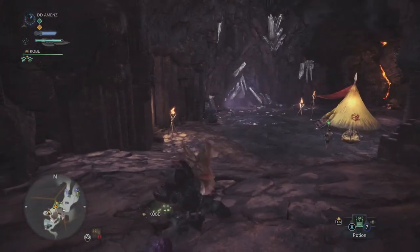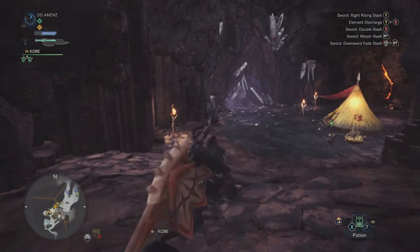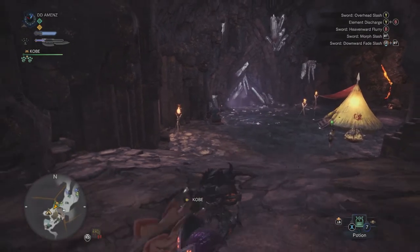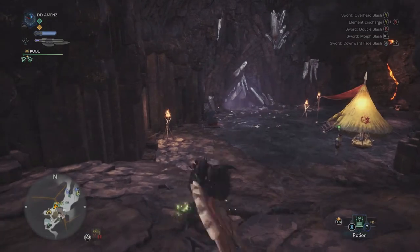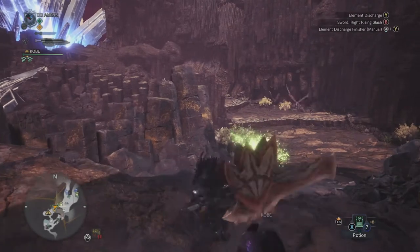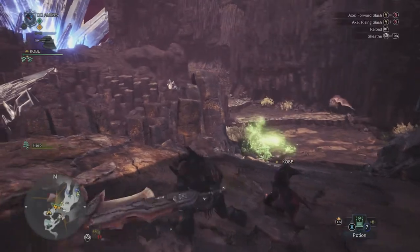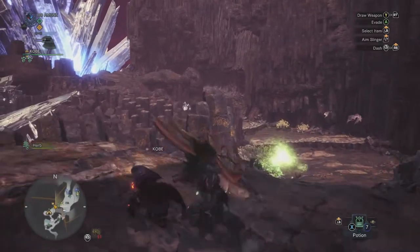While you're in Sword mode, you've got the combo Y, Y, Y. You can do Y, Y, Y into B to continue. Then you press Y and B together to do a special move, and you keep pressing Y after that to do the elemental discharge.